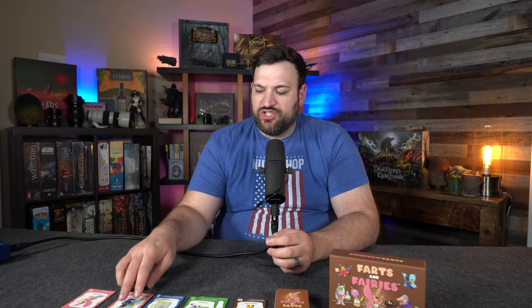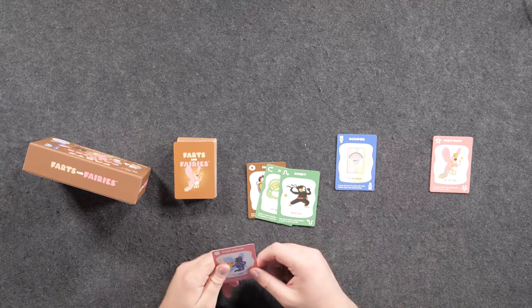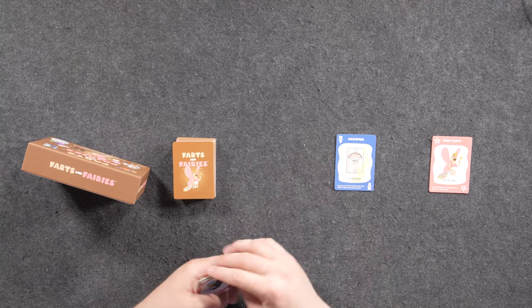The Fairy Police is the other pink card. The Fairy Police basically stops actions from resolving. I play Magic: The Gathering, which uses something called the stack, and I think that's a very easy way to think about how the Fairy Police works. If someone plays a fart card and people are playing reverses back and forth and you don't have any more defense but you have a Fairy Police, you can play it and that just clears everything and sends it to the discard pile.